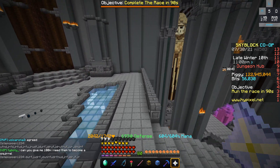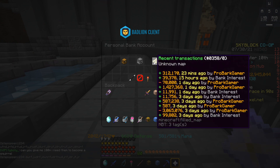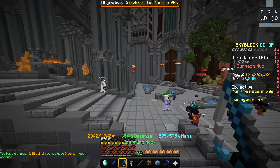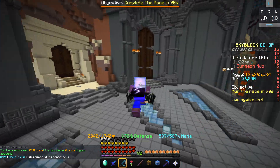I'm going to empty out my bank to 120 million coins so we can see exactly how much I'm actually losing or making by doing this flip. So I've emptied out my bank and I'm at about 1.25 million coins currently.